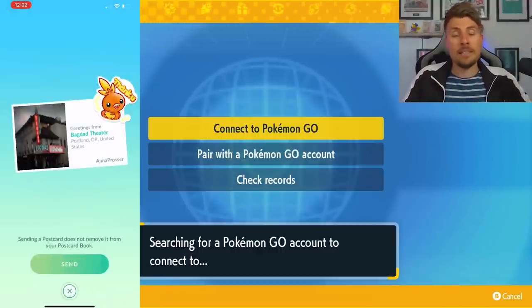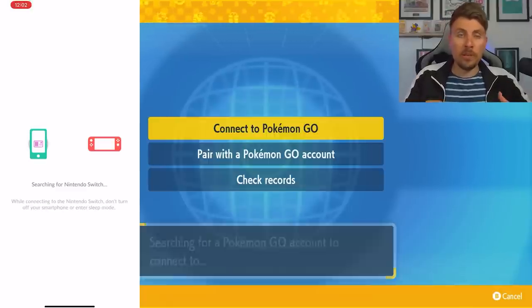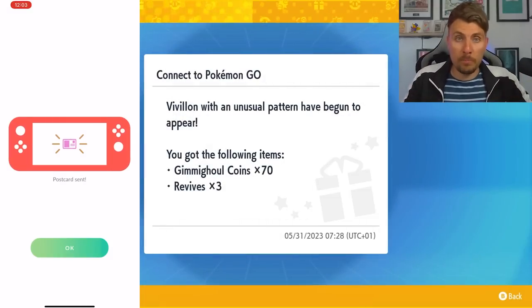By doing this you then get access to a different form of Paldean Pokemon in your game for the next 24 hours. It allows you to get the different patterns that are exclusively available only through this postcard method.